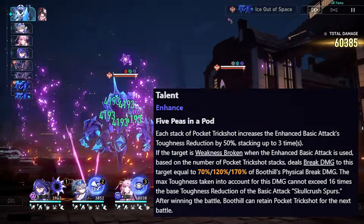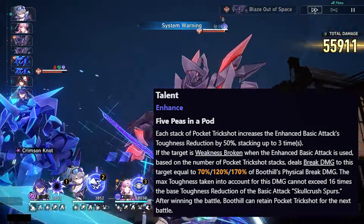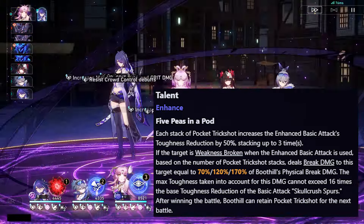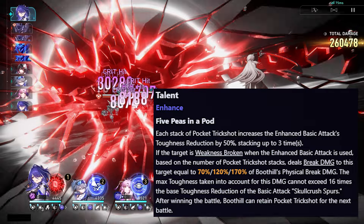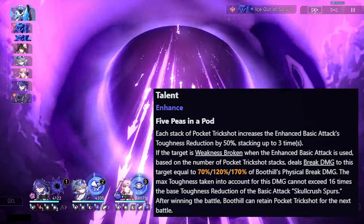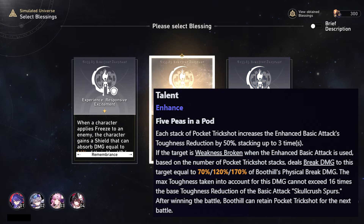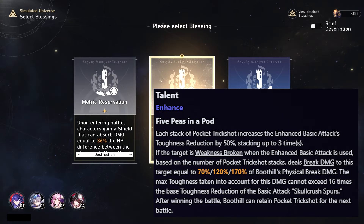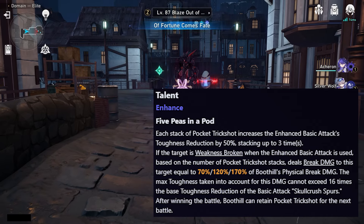For his talent, each stack of pocket trick shot increases the enhanced basic attack's toughness reduction by 50%, stacking up to 3 times. If the target is weakness broken when the enhanced basic attack is used, it deals break damage equal to 70%, 120%, or 170% of Boothill's physical break damage based on the number of pocket trick shot stacks. The max toughness taken into account cannot exceed 16 times the base toughness reduction of the basic attack. After winning the battle, Boothill can retain pocket trick shot for the next battle.